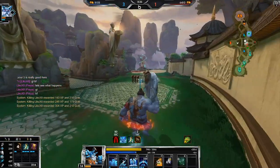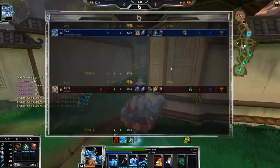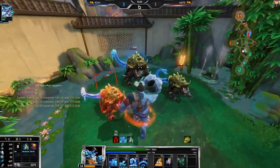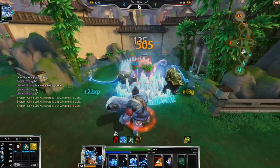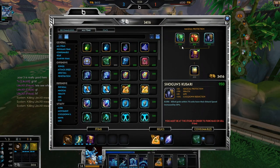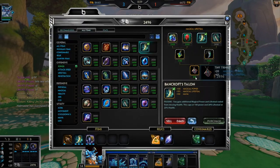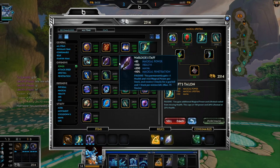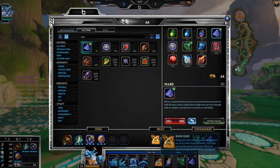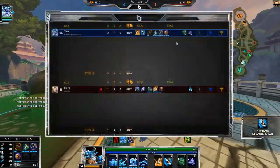Good for us! Let's go take our blue buff. We're doing so much stuff — look how much gold we have. Usually you don't want this much gold in hand, you want to be spending on items, but we just have so much pressure. Gold-wise we're almost 2,000 gold ahead, which is insane. I'm actually going to go into Typhon's but she already has Toxic Blade.